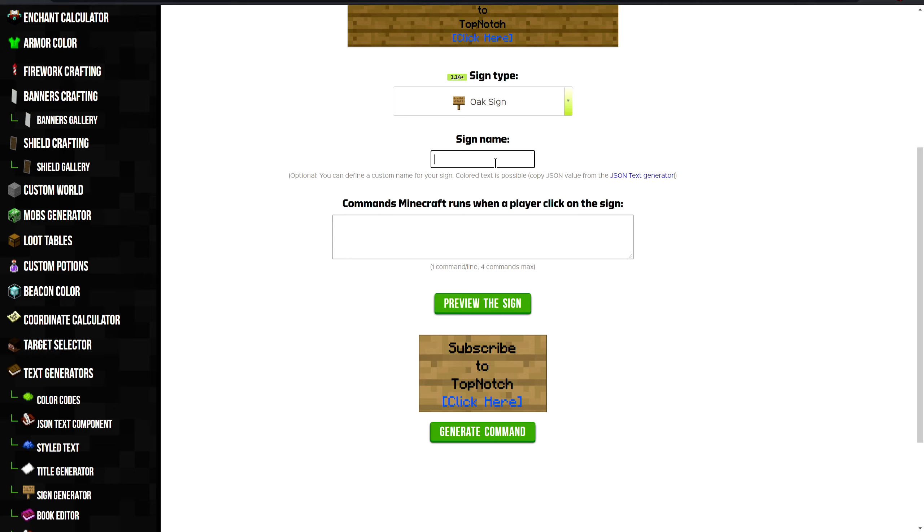You can name the sign — this is basically like a name tag in survival, like when you name a villager or when you name your pets. It's to keep track of them. So I'm just gonna name it "YouTube."